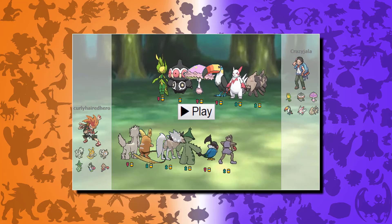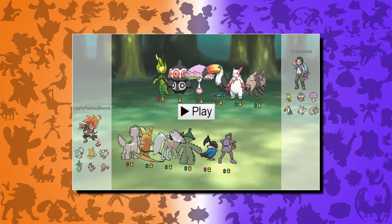Chatot is just an annoying little prick — he has chatter, boomburst, hidden power ice, and nasty plot to set up. I've used him quite a couple of times; pretty easy to use, not bad in my opinion.